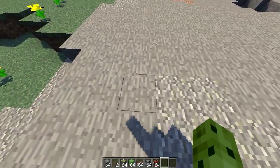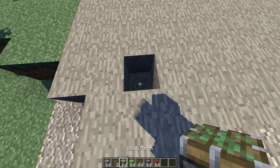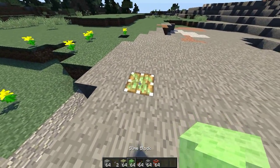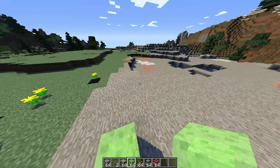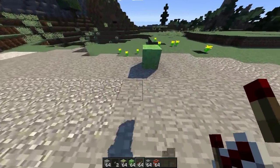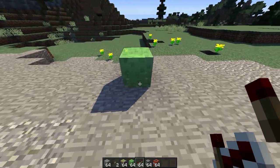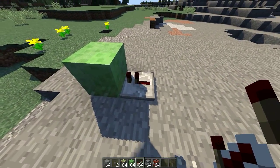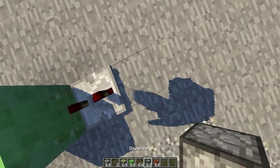Zaczynamy od tego, że wykopujemy sobie dziurę na jedną kratkę. Stawiamy sticky pistona, na to stawiamy slime block. Mamy już pierwszy stopień. Teraz stawiamy repeater, który jest ustawiony przodem w stronę slime blocka, i klikamy na niego prawym przyciskiem myszy dwa razy, czyli nastawiamy go na dwa.